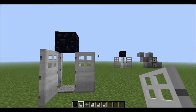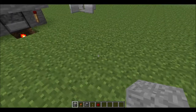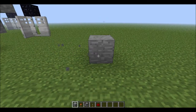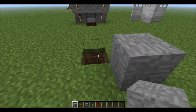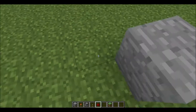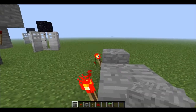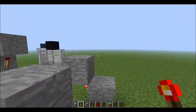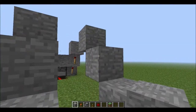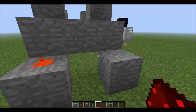Now I'll show you how to build the automatic turret — it's pretty simple. You want to start off by placing two blocks like this, and then on the back you want to place two redstone torches. On the redstone torches you would want to stack them again and then do it one more time. Then connect it all by placing that.